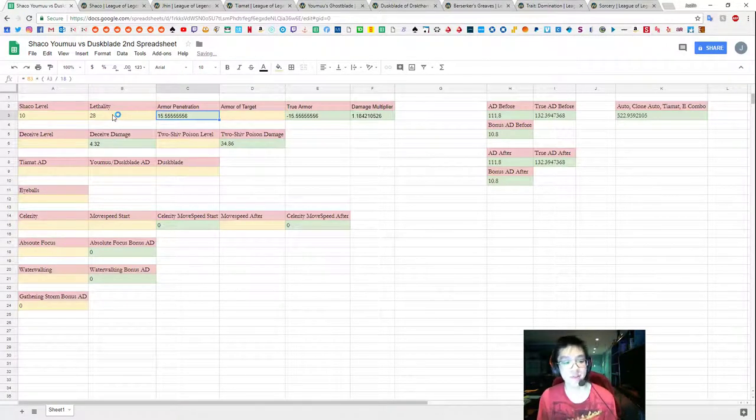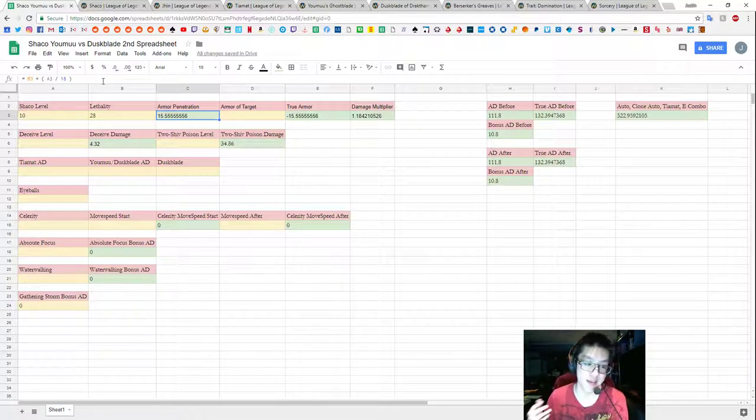When we put 28, we get the armor penetration number back. Armor penetration is the actual stat that matters because lethality translates to armor penetration. The ratio of armor penetration is the amount of lethality you have multiplied by your level divided by 18 (the total number of levels). So in this case, 28 lethality translates into roughly 15.5 repeating armor penetration at level 10.